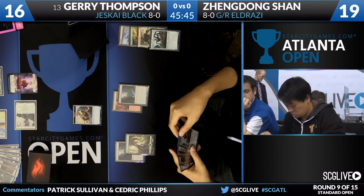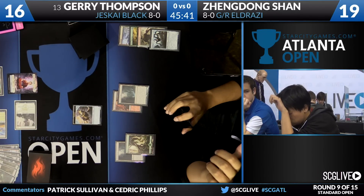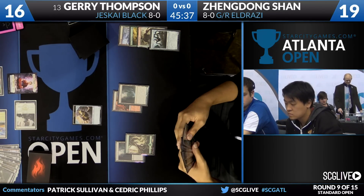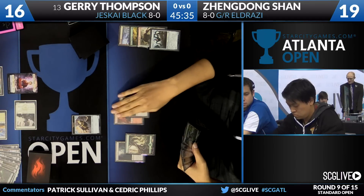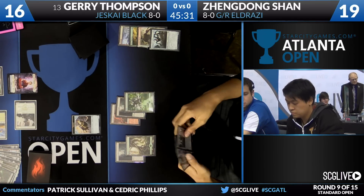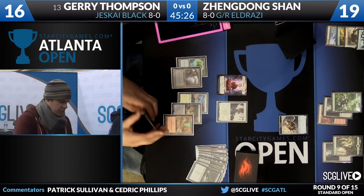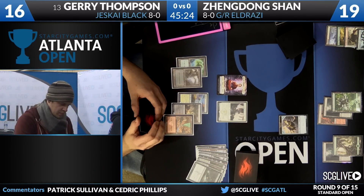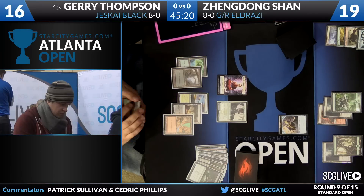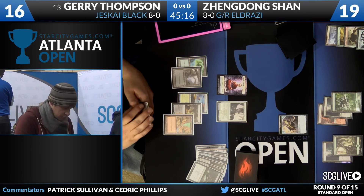Another copy of Hangerback Walker the draw. A Forest to start and just a passing of the turn. Thompson will draw. I think he may have picked up a copy of Painful Truths. One of the draw-threes is what he needs right now — he's very light on resources.